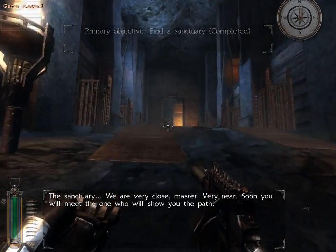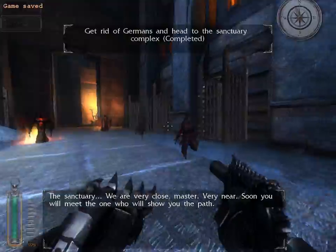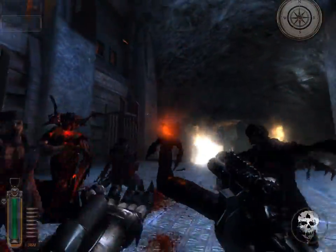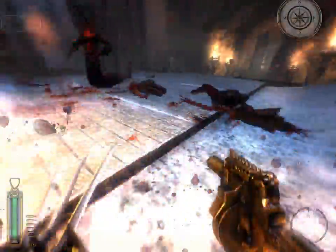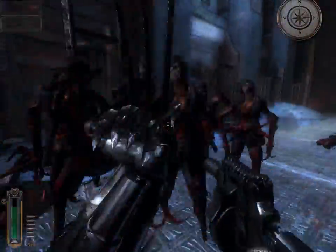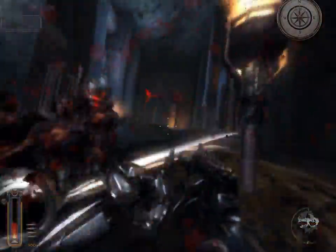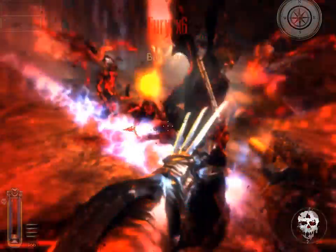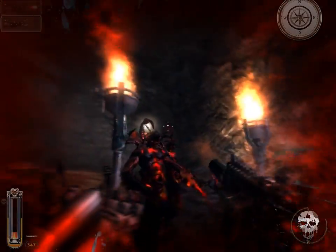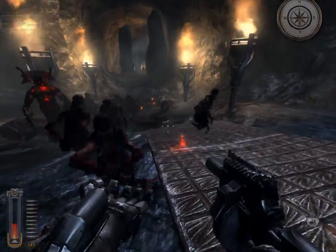The sanctuary — we are very close, Master. Very near. Soon, you will meet the one who will show you the path. And yeah, this is the rush from hell. The Barbies may not seem like much — it's the Gorgons. The Gorgons are what is doing most of the damage here. There's about 15 enemies just beating into me at once, and I'm actually almost dead here. It's probably by luck and a few random scattered orbs that I am actually able to survive any of this.